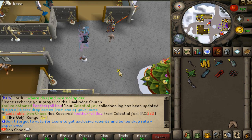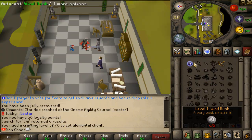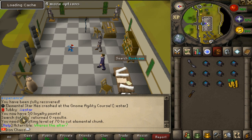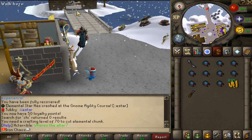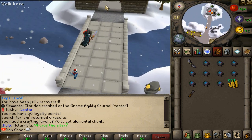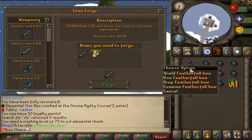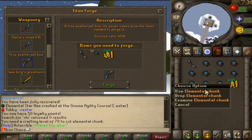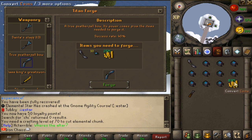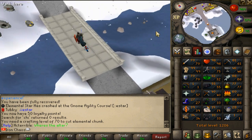Now we need to get all the other requirements and actually forge it. To win the next challenge we need the true featherfoot bow. To do that we need the elemental dust which requires 70 crafting to get from the elemental chunks into dust - we got 10 of those from the fallen star mining thing. We also need 25 million cash, and we already have the bow. So we only need to get 70 crafting somehow - let's go find a way.